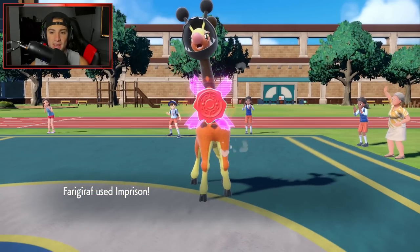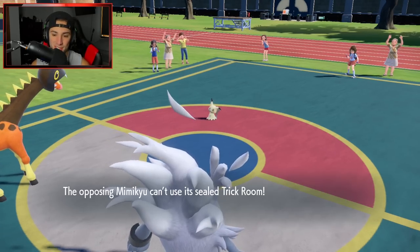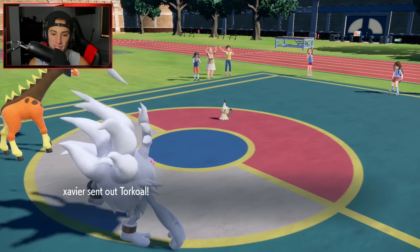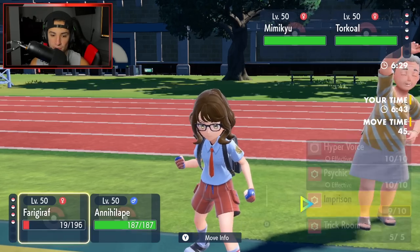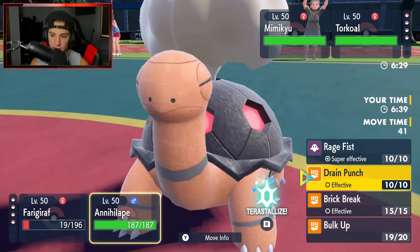Imprison coming out here — no Trick Room is happening. He's going to try to go for Trick Room anyway. Strong lead for us. We have Bulk Up rolling strong with Annihilape. I want him to take out my Furigagraph — I really do want it gone. But he's going to bring out Torkoal. I'm fine with that. From here I'm just going to take off the Disguise of the Mimikyu so we don't have to deal with it later.